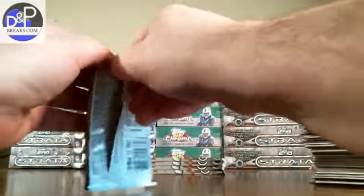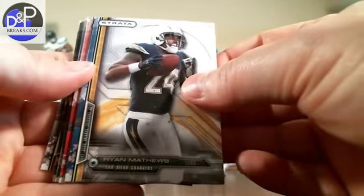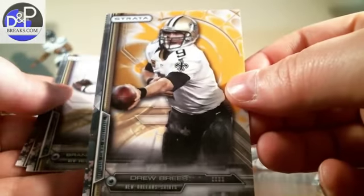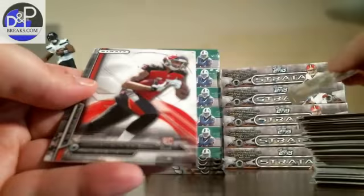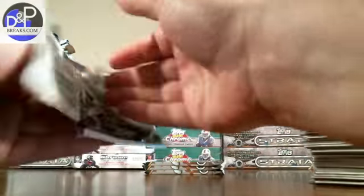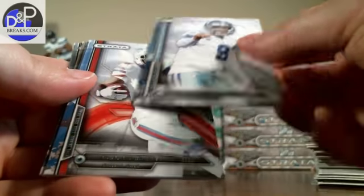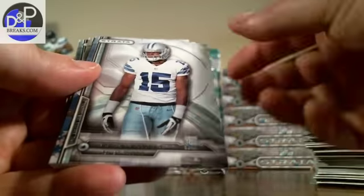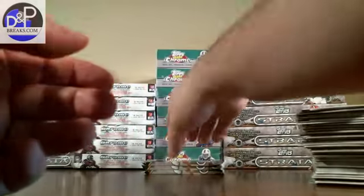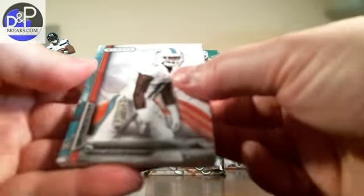Five packs left in the first box. There's Ryan Matthews, Patrick Willis, Reggie Wayne, a yellow background Drew Brees, Brandon Cooks, Mike Evans, Tannahill, Romo, CJ Spiller, Devon Street, Savarian Jenkins and Matthews. So the next five boxes I'm going to blast through the base cards and just show you the hits and inserts.